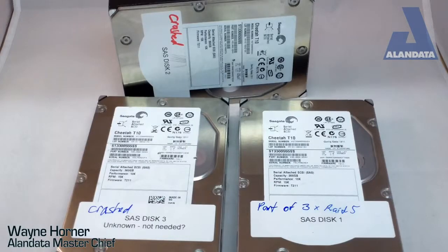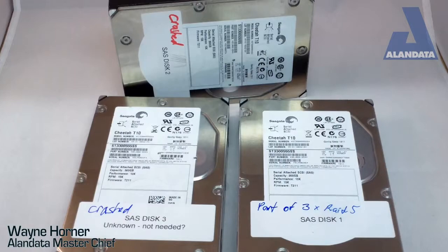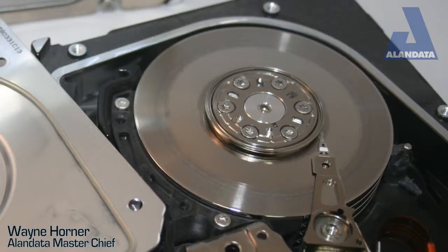What we're looking at here are three SAS drives — these are 15,000 RPM, 300 gigabyte drives. There are three drives from a RAID 5, and we see a lot of these drives. I call them the 'black death.'